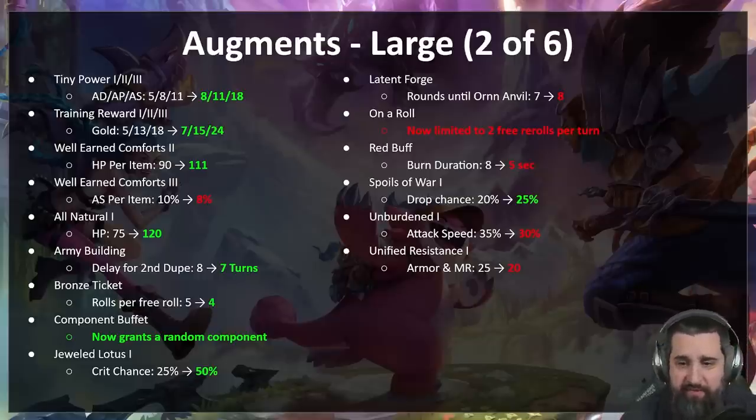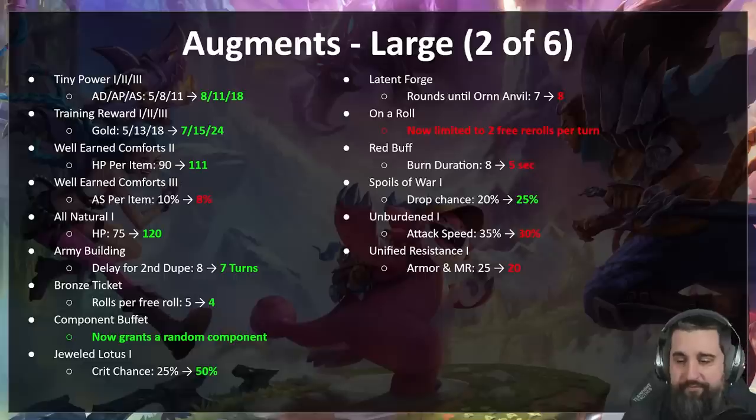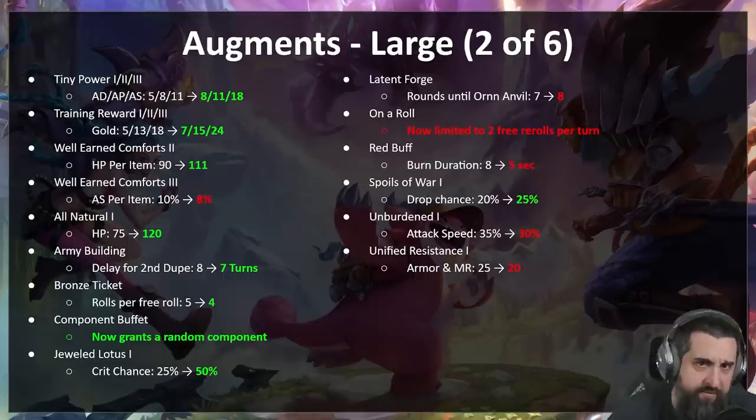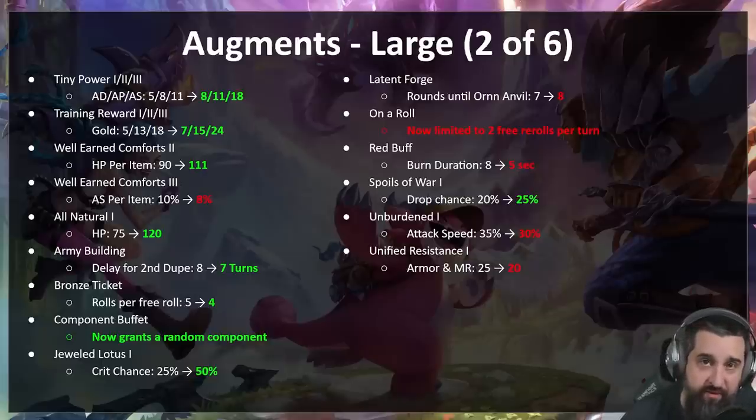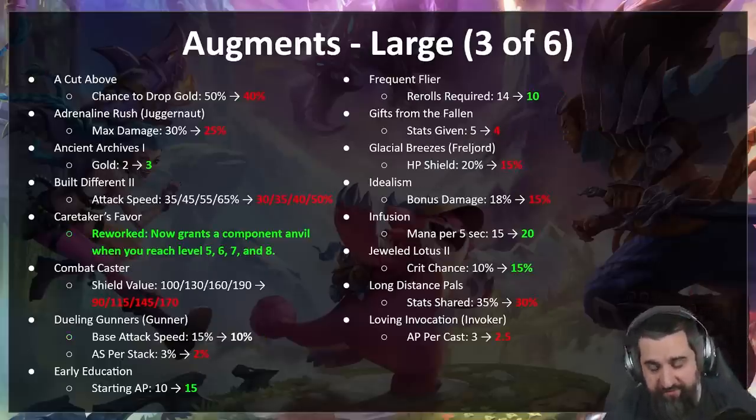Spoils of War one — Draven's augment — buffed, so should be more treasures. Unburdened one — really good especially in the early game; champions without items getting that much attack speed is just too good, so it's nerfed. Unified Resistance — too much armor and MR, nerfed. Gold augments: A Cut Above — a little too good; you're already getting a free Death Blade, and that much gold was also insane, lowering to 40 percent. Adrenaline Rush — this was the Juggernaut augment, obviously being carried by Garen; even with 30 percent damage it's a bit too much, lowering to 25 percent.